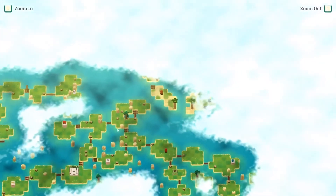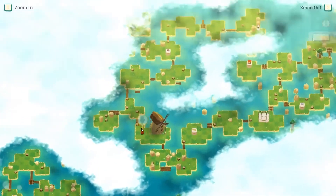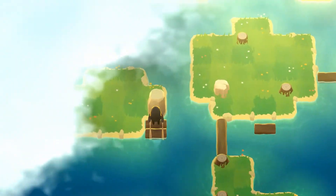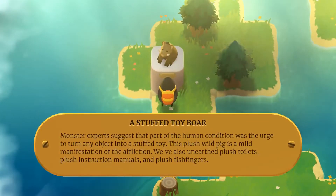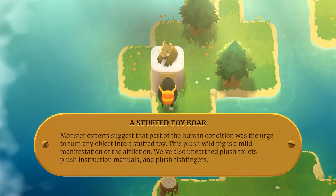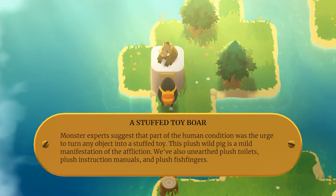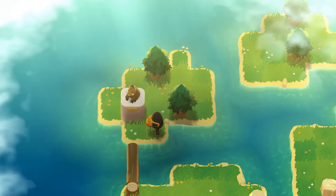Okay, before we do this one — there was a raft we hadn't taken yet, that's right over here and I don't want to forget about it, which I feel like I will, so let's take it now. A stuffed toy boar! Monster experts suggest that part of the human condition was the urge to turn any object into a stuffed toy. This plush wild pig is a mild manifestation of the affliction — we've also unearthed plush toilets, plush instruction manuals, and plush fish fingers.